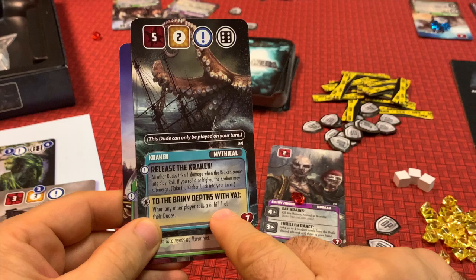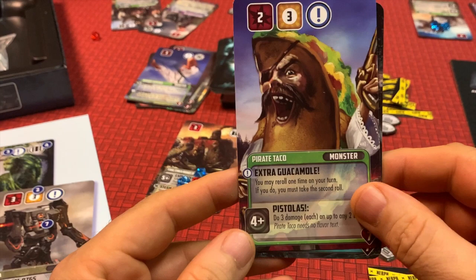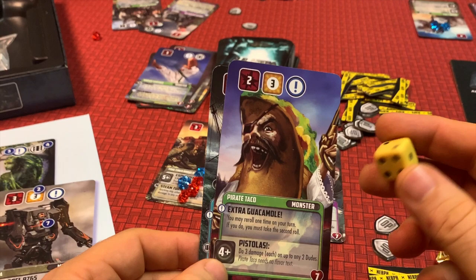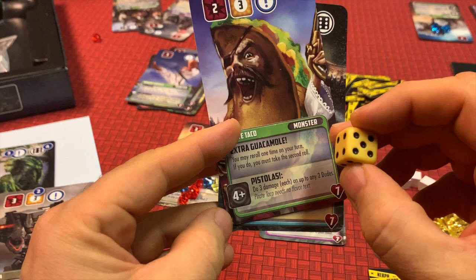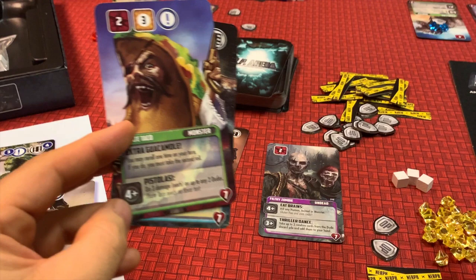Any ability that says 'kill' kills the dude outright — it doesn't matter how much damage is on that dude, it's dead. Pirate Taco has a persistent ability called Extra Guacamole, which lets you re-roll once on your turn, though you must keep the second roll — very convenient without spending a re-roll token. Many special abilities also have a numbered box where you place your die to trigger them. For example, Pistolas requires a roll of four or higher, and if you place your die there it does three damage each to up to two different dudes — significant damage to two targets with one roll.